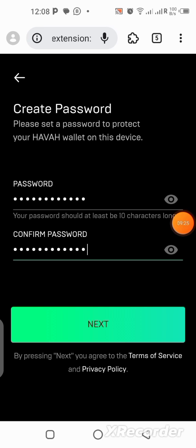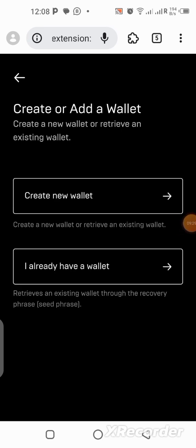Once you're done creating the password, click Next. Now we're going to click on 'Create a New Wallet' because we don't have a wallet yet. Get ready — you definitely have to write down a 12-word recovery phrase. Get a pen and paper for that. Click 'Create a New Wallet.'